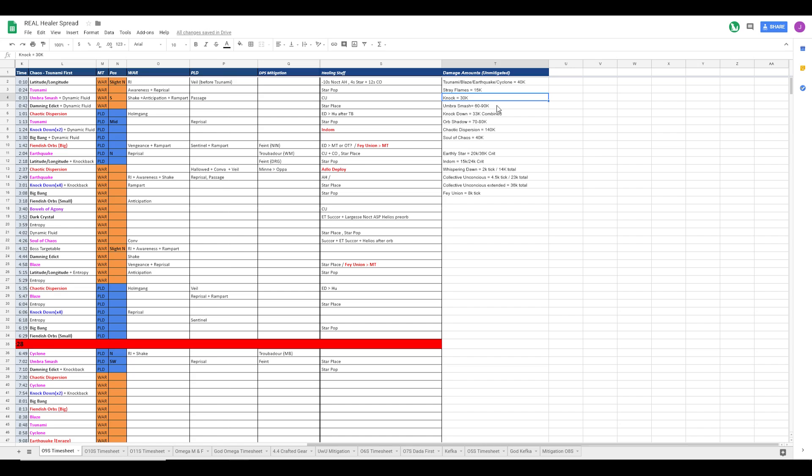Knock does 30k - that's the stack marker. Umber smash does 60 to 90k depending on where you're standing. Knockdown does 33k. Orb shadow - the tethers - they do 80k unmitigated. Chaotic dispersion does 140k unmitigated. Soul of chaos is 40k.